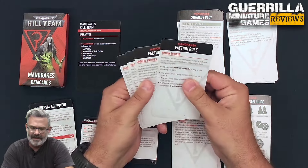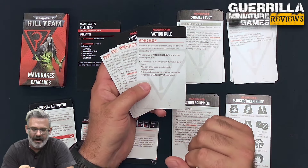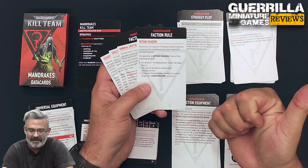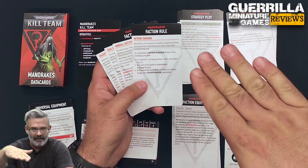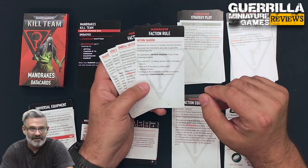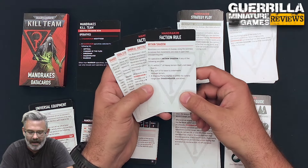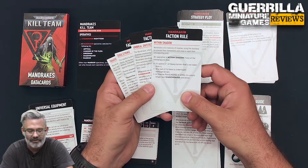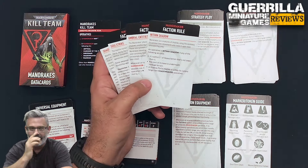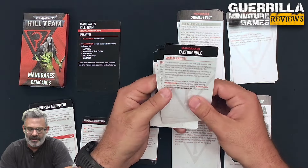Then we have our Faction Rules — these guys have quite a few. The first one is Within Shadow. An operative with the Within Shadow rule is considered within shadow if any of the following are true: if it's in or next to a heavy terrain piece and not standing on top of it, if any part of its base is underneath Vantage Terrain like under the lip of a platform, or if a shadow portal marker is within its control range — the Shade Weaver can drop these umbral portals that allow you to be hidden.